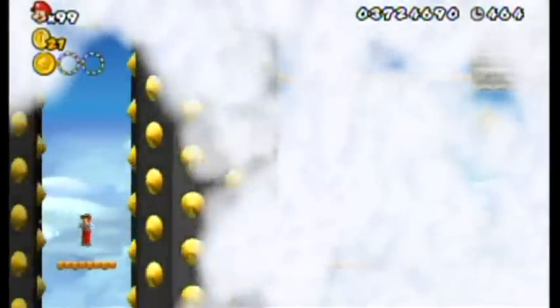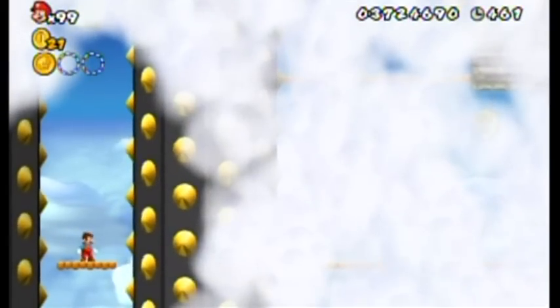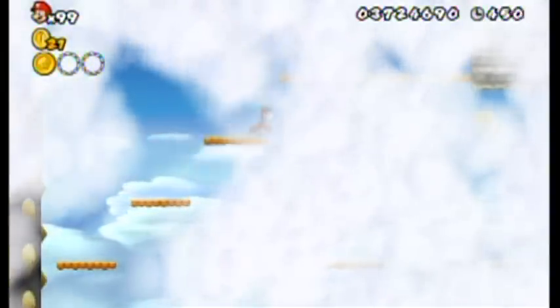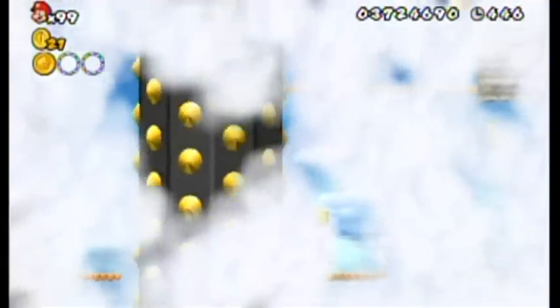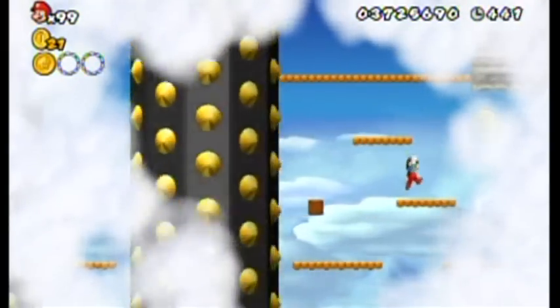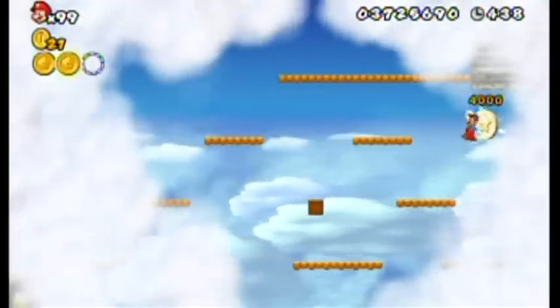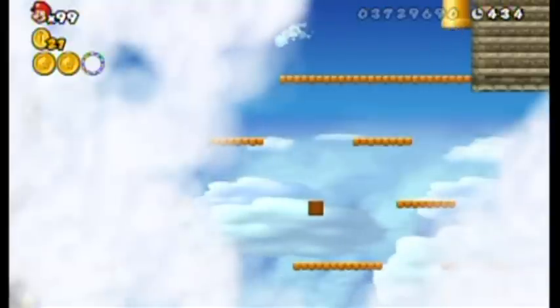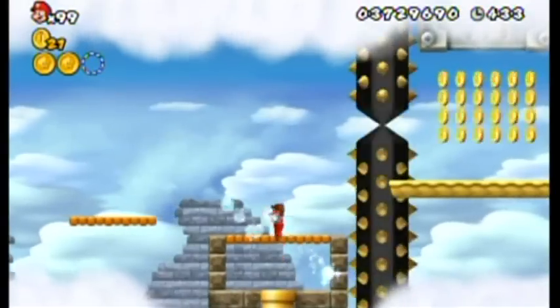We've got a heavily clouded area. Be very careful moving here and pay attention to where the mega spikes are. There's a coin off to the right side and a safe platform down below. I almost fell off the edge because of a block I didn't see. Got the coin — there we go. The pipe should be right there — awesome. That's coin number two.